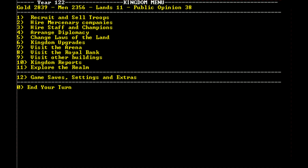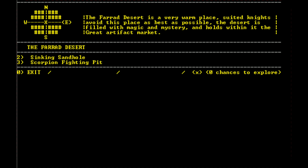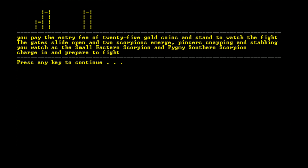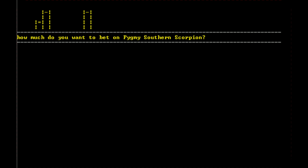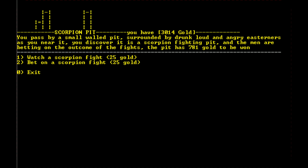Let's do more exploring — eastern area. The Scorpion Fighting Pit: a small walled pit surrounded by drunk, loud, angry easterners. It has 956 gold to be won. We pay the 25 gold entry fee. A small eastern scorpion vs. a pygmy southern scorpion — we'll bet 200 on the pygmy southern scorpion. The scorpions fight for a while but ultimately the pygmy southern scorpion is victorious — we earned 400 gold!